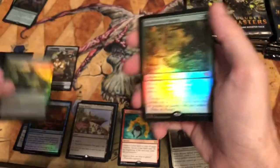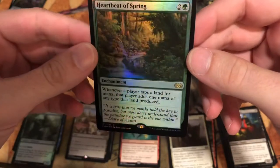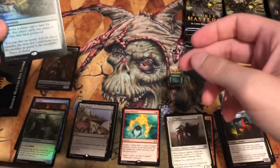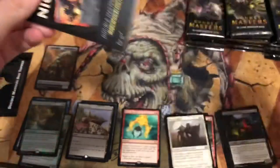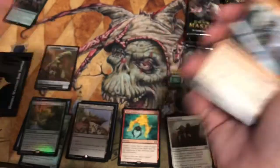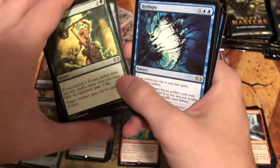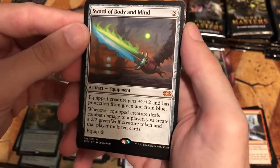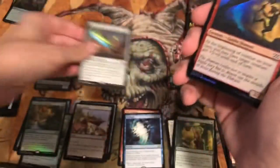The first foil rare: whenever a player taps a land for mana, that player adds one mana of any type that land produces. Not really that good of a foil rare — that's a disappointment. These packs open pretty easily. We might get at least two foil rares, maybe even four if it's Double Masters. We also get Reshape — sacrifice an artifact, goes in the bulk rare pile. Oh wow — Sword of Body and Mind! We got a mythic, and that player mills ten cards. That's a good mythic.